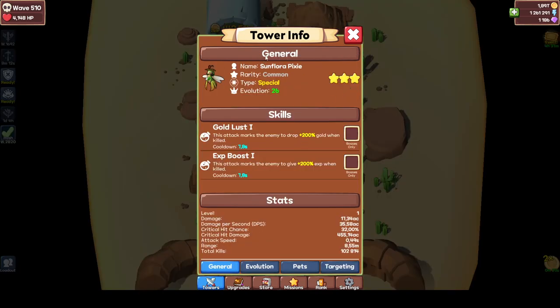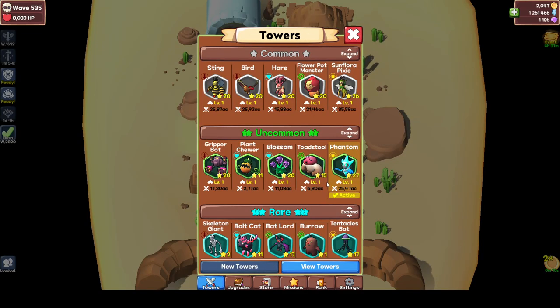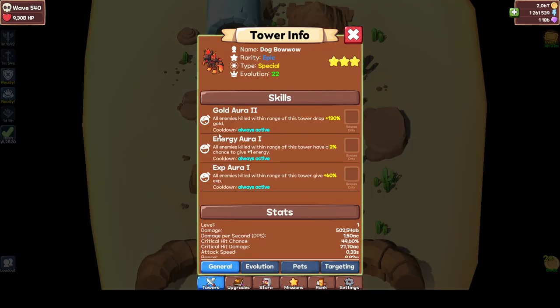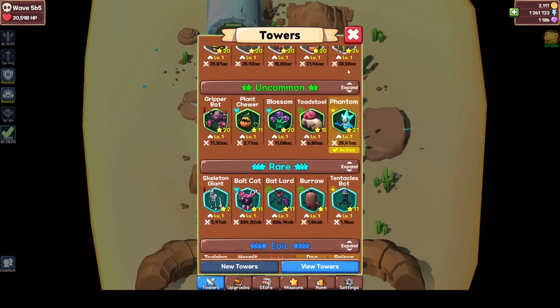Then there are special towers, which are my most favorite towers. These guys have skills beyond — it's insane. They have experience boosts, gold boosts, energy source, and energy auras. So whenever an enemy dies within range, there's a chance to give energy. I'll explain what energy is later. Experience aura and so on.